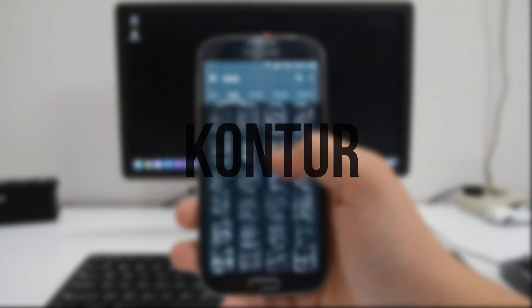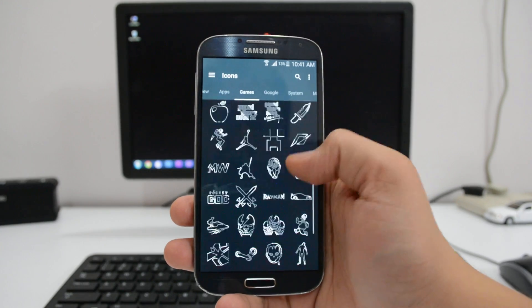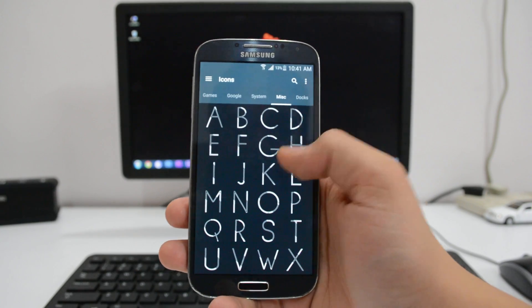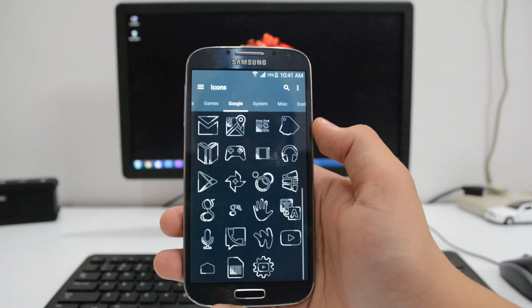The first one is the Contour icon pack. This is the most unique icon pack I've ever come across — the icons are a single color, and that is white. Tons of icons are available and the main elements of the original logo are outlined, which adds a very minimal look.